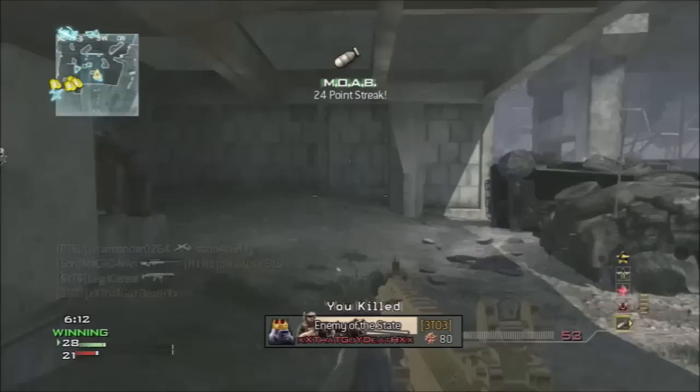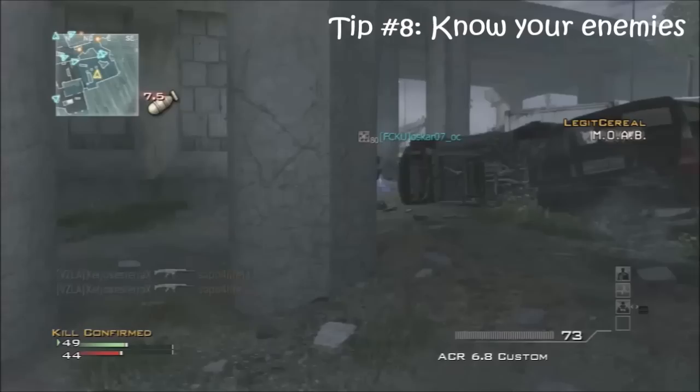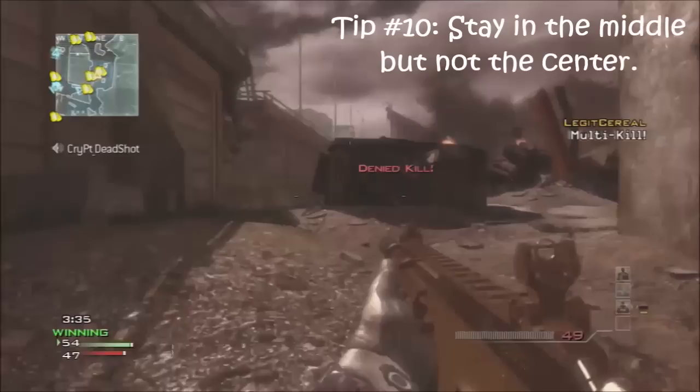As you can see, this guy kills me right here. For the past three games he's been getting Reapers and camping, so I decided to play it slow because I wanted to MOAB him — I knew he was going to play campy. Another tip is to just figure out what your enemies are up to. Leave a like if this video helped. Stay around the middle of the map but don't go to the outside parts. Think of it like a donut — you want to be inside the donut, but not inside the hole. Hopefully this video helped you guys. See you later, peace.